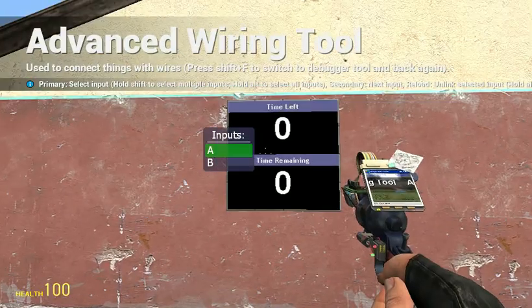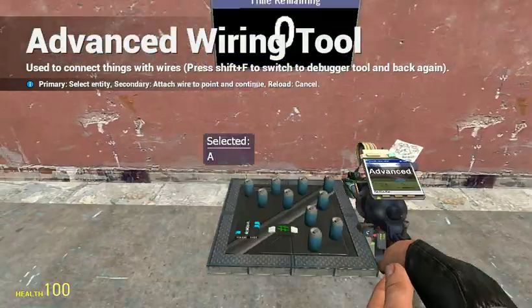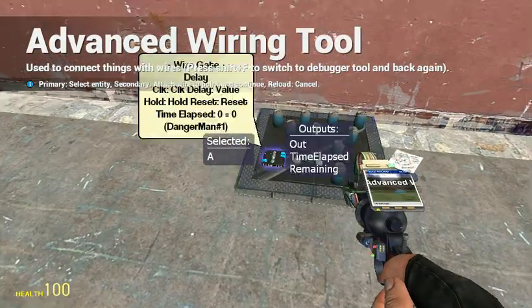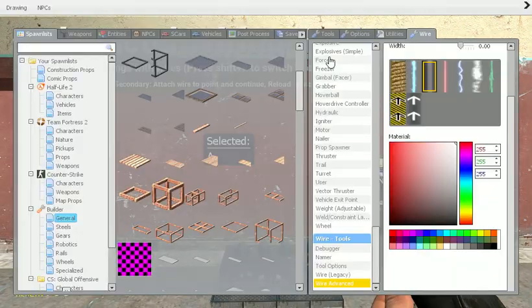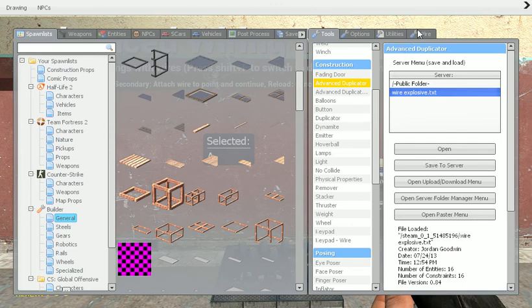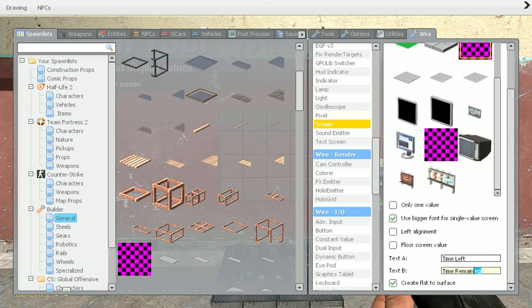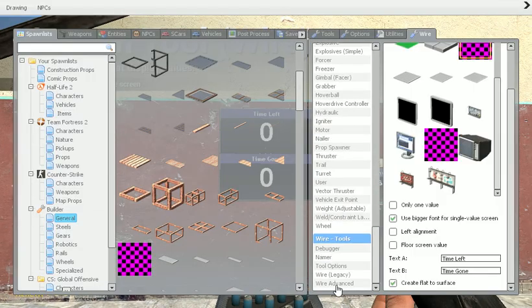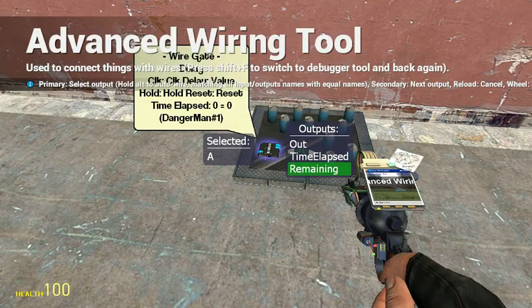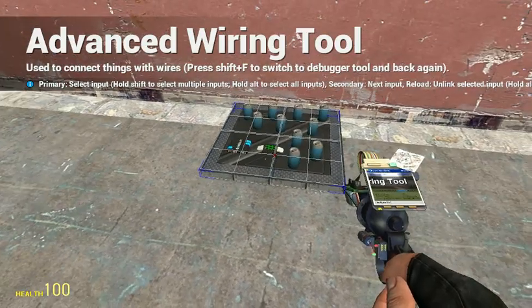Now go to wire advanced. Here A is the top one and B is the bottom one. So for A, you want to go to time left. Just go back up to wire screen. So now time left will be the remaining time and time gone will be time elapsed, like so.